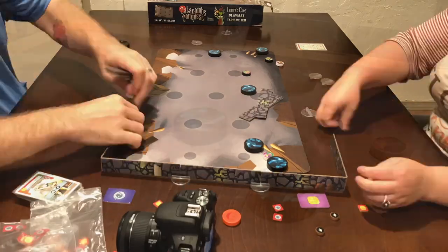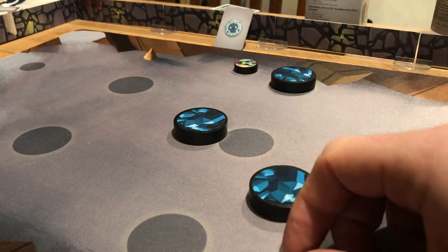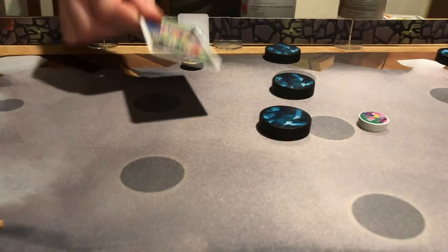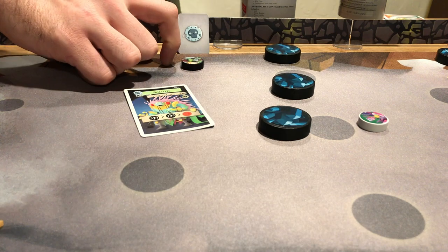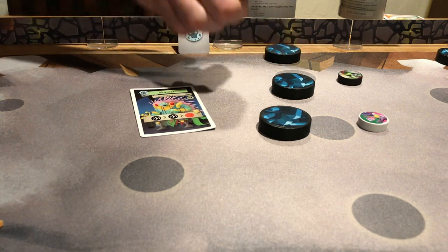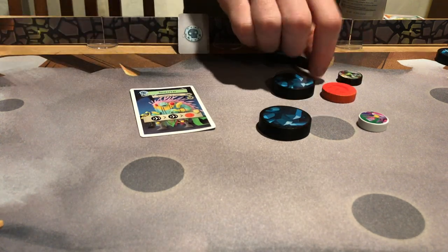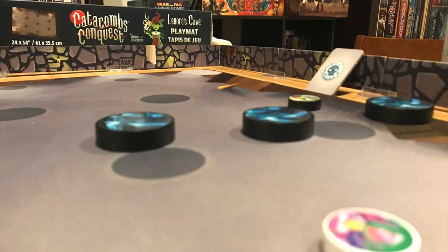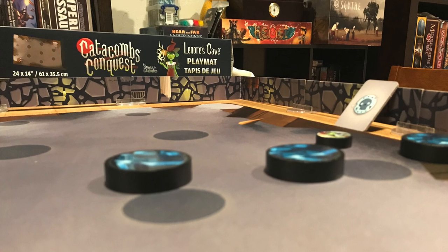As some light strategic advice: pay attention to what characters will act next when moving obstacles. Use cards with multiple one-damage shots in their shot sequence when your opponents have armor available, and don't hesitate to use a big critical wave shot, discarding a card to do three damage all at once. It means you now have one less card to work with, but three damage goes a long way in Catacombs Conquest.